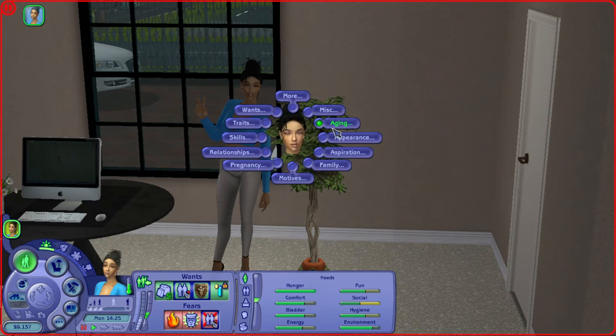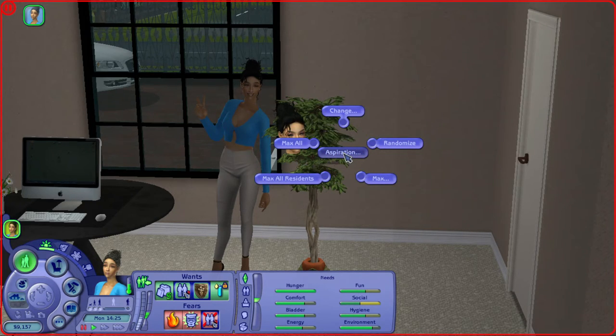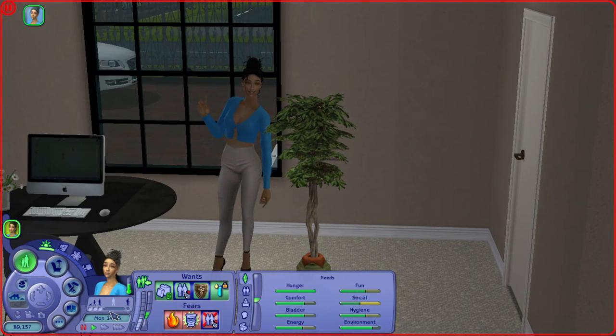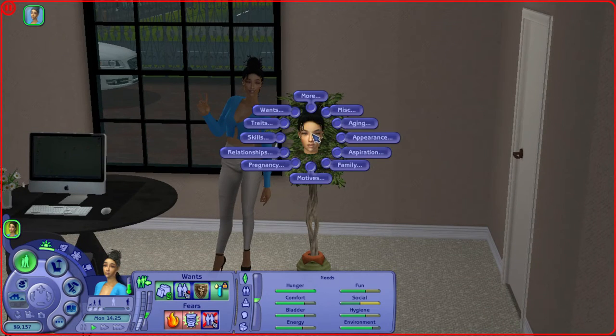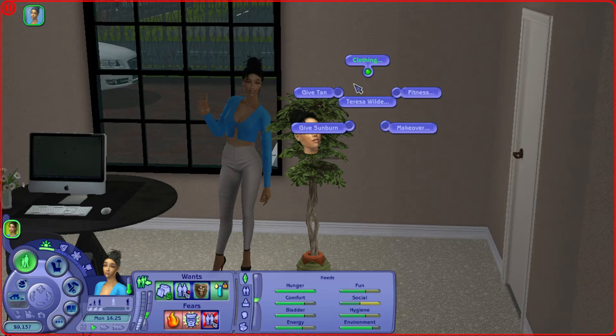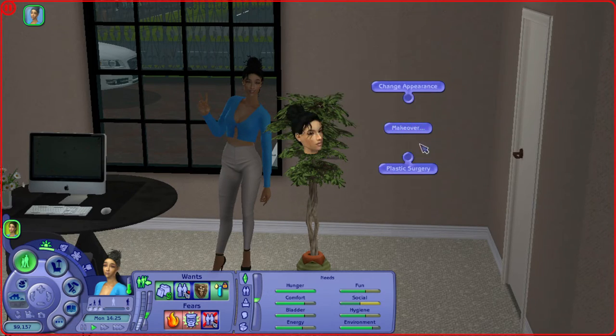There's also 'Aspiration' — you can set, change, or randomize it, or max it out. You know this bar sometimes gets to orange. You can also change their appearance: change her clothing, give her a tan, give her a sunburn, give her a total makeover including plastic surgery. So this is how you'd change your sim if you've already created them and you're like, 'I do not like this sim's nose' — you would just give her plastic surgery.